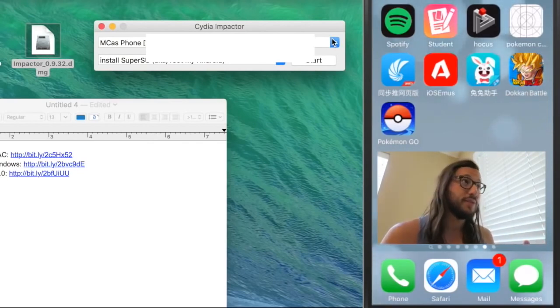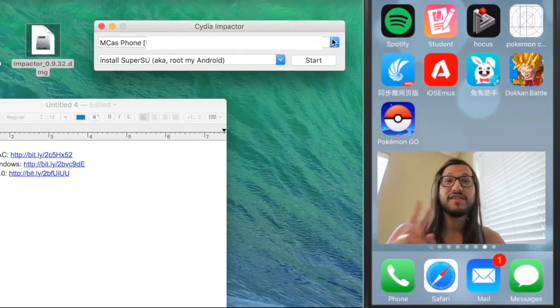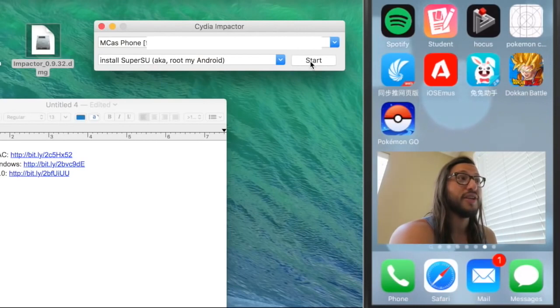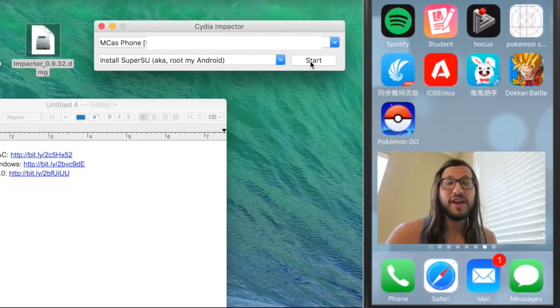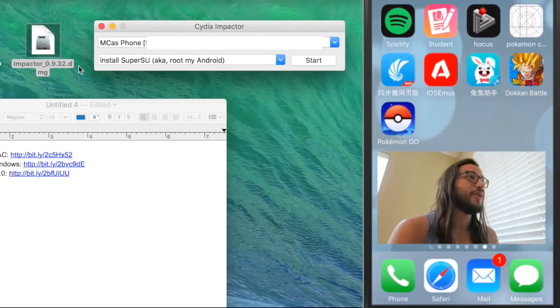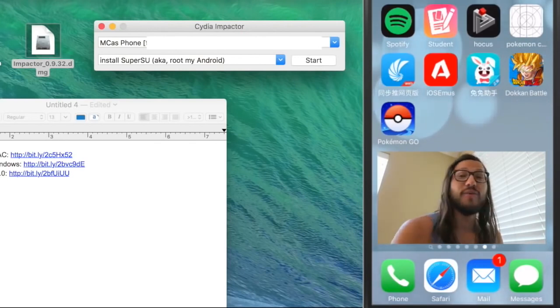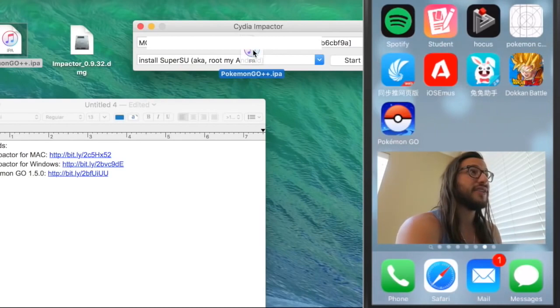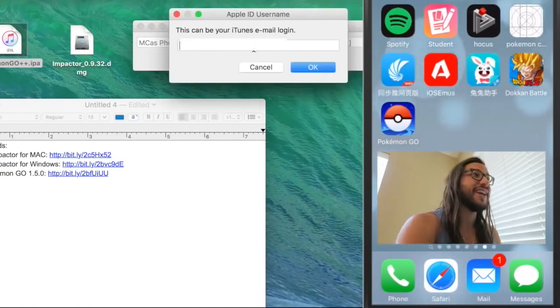Your phone should show up. If not, you might need to update your iTunes. This has never been a problem for me because I've always been logged in on the same account. A common issue: people will click Start and it says 'this is to install SuperSU' — that's to root your Android. Don't hit Start — that's not part of the instructions. So take the Pokemon Go IPA file you downloaded — the 1.5.0 — and literally just drag it on top. Don't hit Start or anything else, just drag it and drop it.